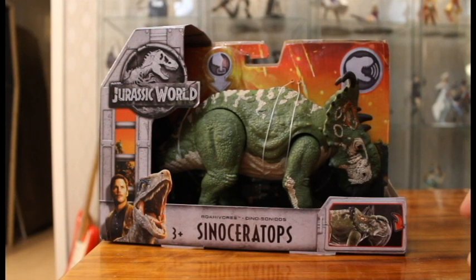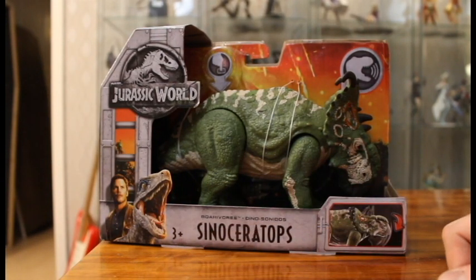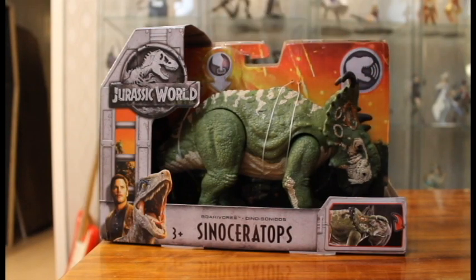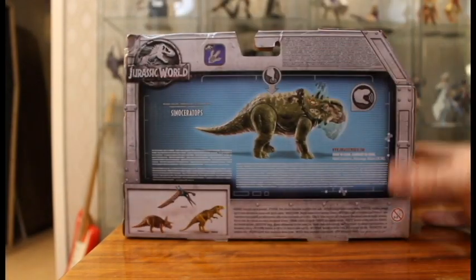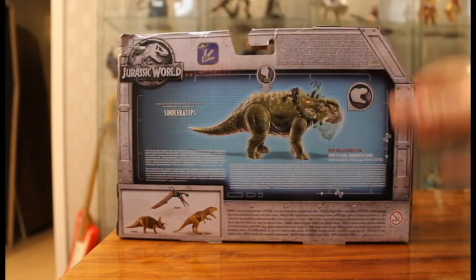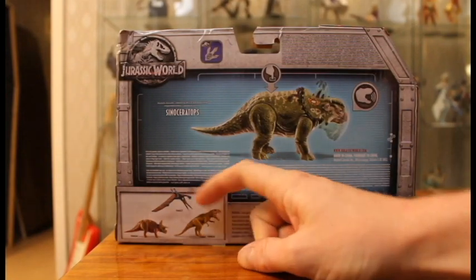Let's get right into it and check the box. It has the same color on the picture, which was really different from the preview images. I sort of wish they kept that color to keep it more as a Pachyrhinosaurus, but never mind. You can see the action feature here — it says Sinoceratops, but I'm not going into that again. There's a picture of Blue and Owen, it shows it has sound, there's the cage design, the lava, logo on the sides, info on the bottom, and on the back there's the Roar of War feature. You can scan it for the Jurassic Facts app, and there are pictures of other Roar of Wars: the Metriacanthosaurus, Triceratops, and Pteranodon.